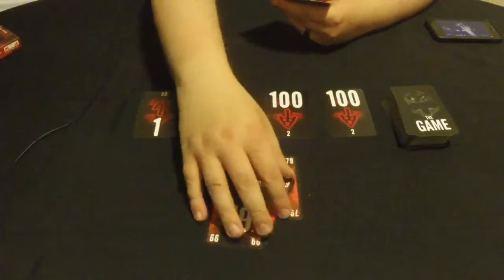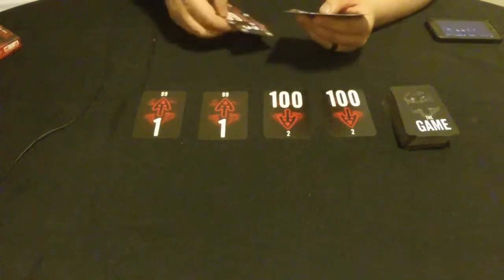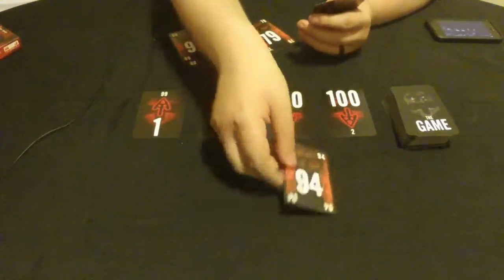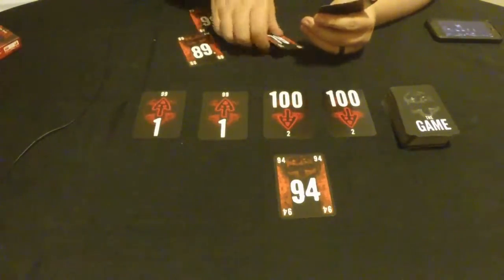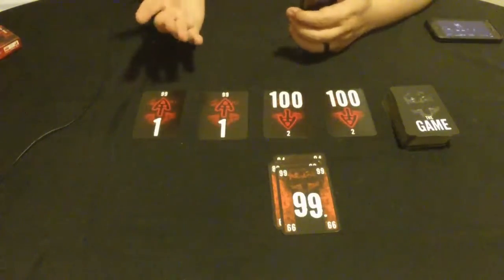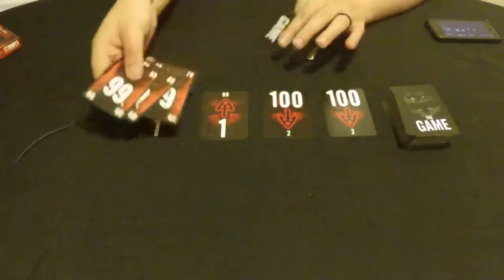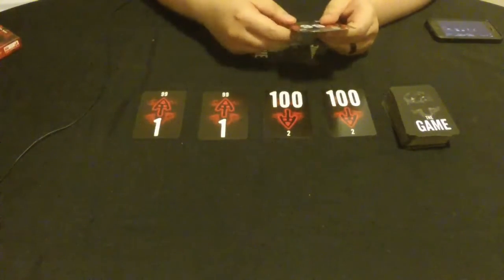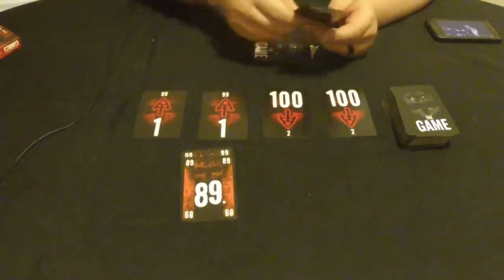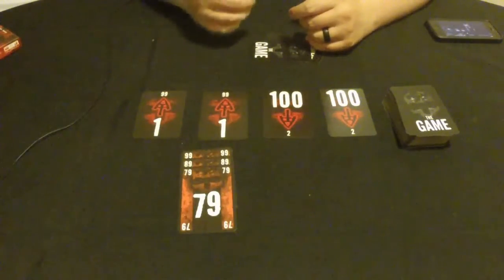Those are some combos you can pull off. For instance, I could have played the 94 first, then the 79 — because that's lower than 89 — then the 99, getting rid of four cards instead of just one. You can go in the other direction on the ascending piles too: if you're at 99, you could play 89 and 79 to bring yourself back down, which gives you some breathing room.